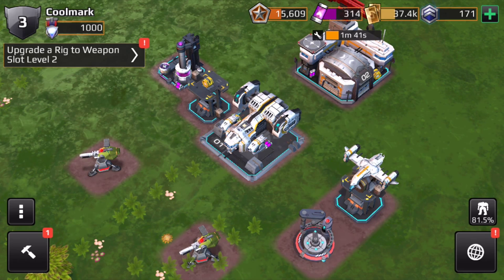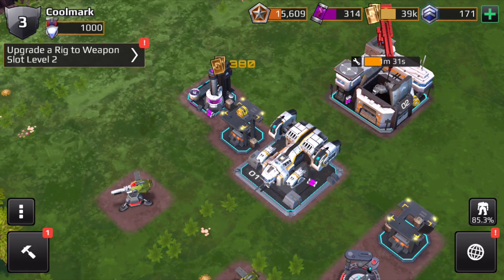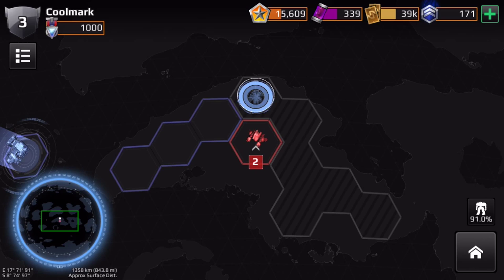The credit stock generates money for me over time. Here's the plasma extractor — basically a resource generator. I have my little defenses and my drone spawner, which spawns drones whenever someone attacks me. That's basically the simple version of the game.